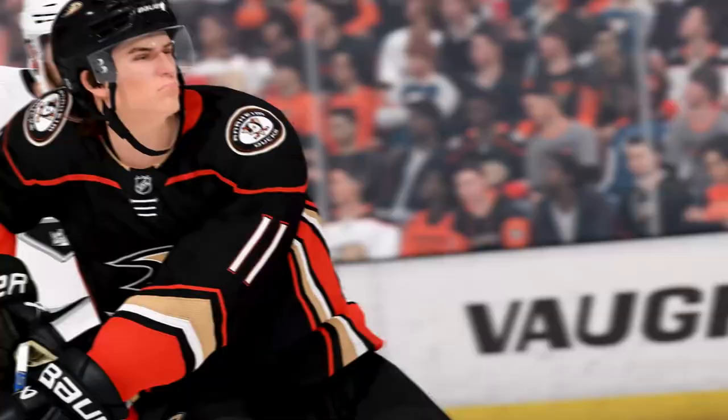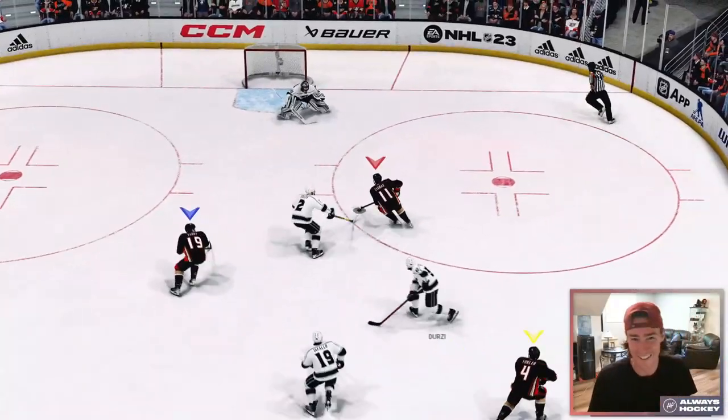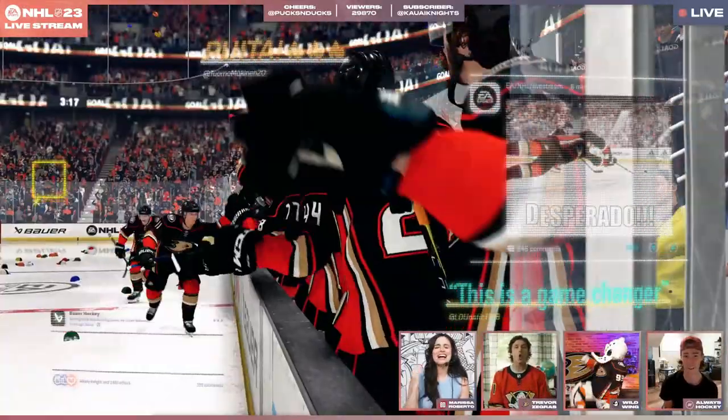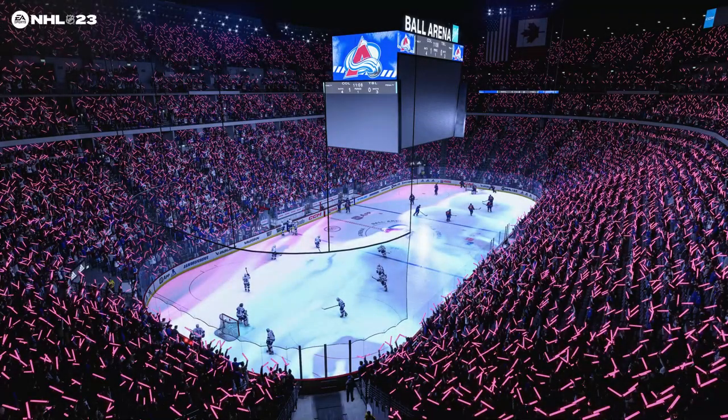Last year NHL made the jump to the Frostbite engine, and it's back for a second year. EA put a ton of focus this year on some of the bigger presentation items that happen in-game, including new animations for OT winners, hat tricks, and shootout celebrations, all to bring a better package to the game. They also updated the stadium and the crowd, overhauling crowd awareness to the actual moments going on in the game — down late in the third, the crowd is going to react to that; getting blown out at home, they're going to be quiet — as well as adding some of the signature arena flair from around the league.